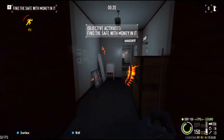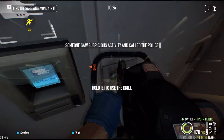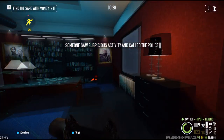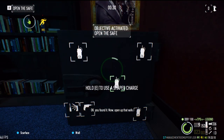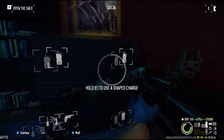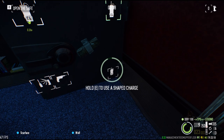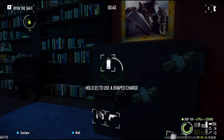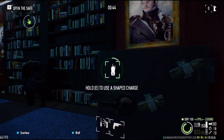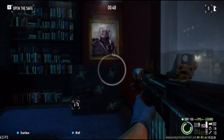Let's get the saw and open the door. Going upstairs, using the C4 on the safe. If there's money in it then we have to get the money. If there's coke in it then we have to find the other safe.